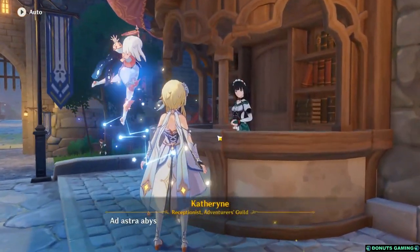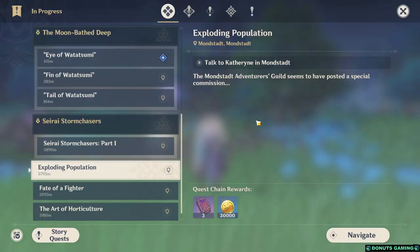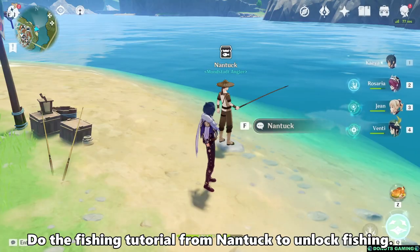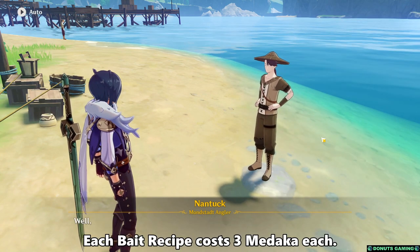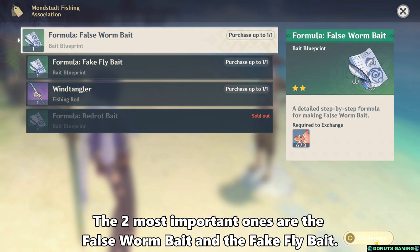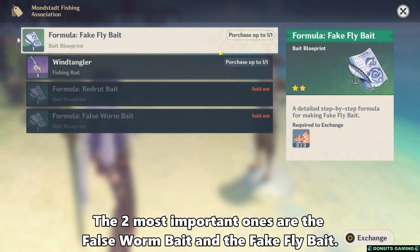Start by talking to Catherine at Mondstadt. You should see the world quest called Exploding Population. Do the fishing tutorial from Nantuck to unlock fishing. Catch additional Medaka to exchange for the bait recipes from Nantuck. Each bait recipe costs 3 Medaka each. The two most important ones are the false worm bait and the fake fly bait.